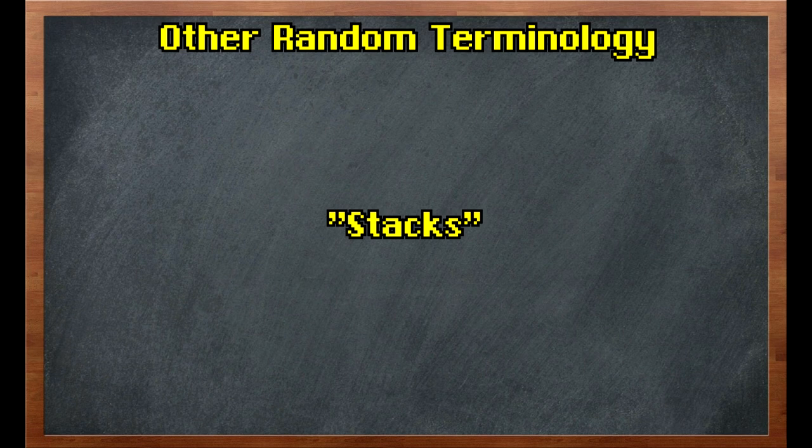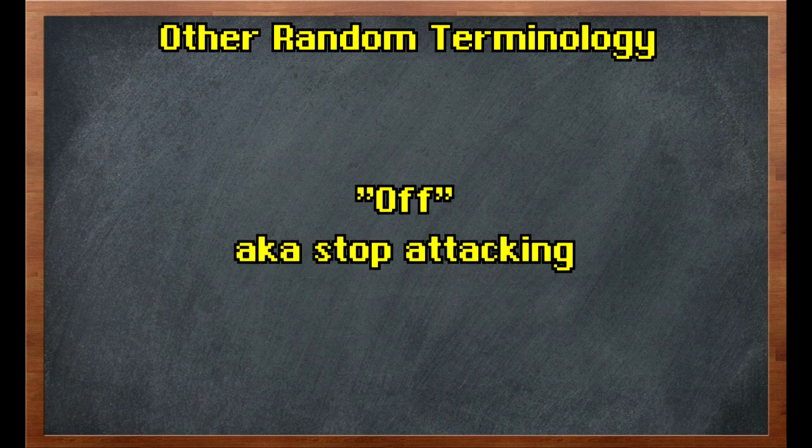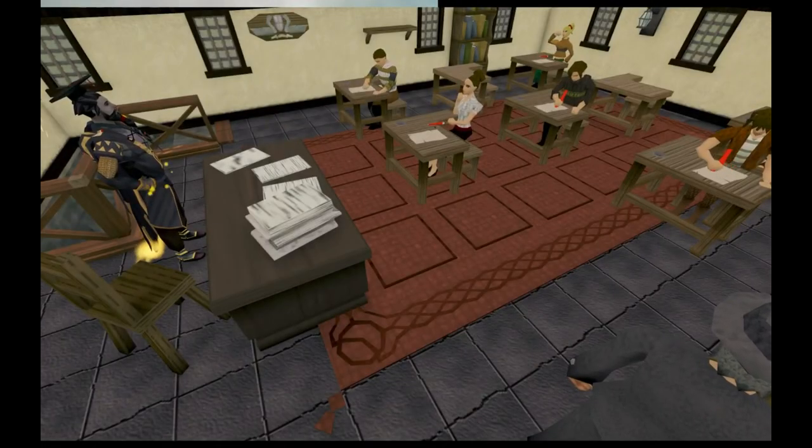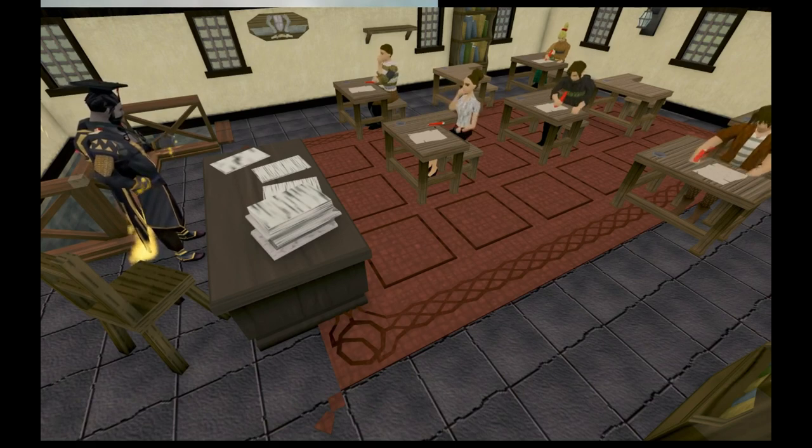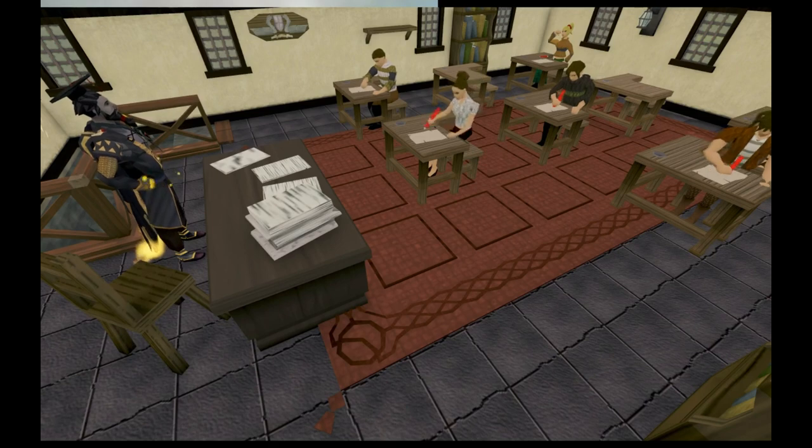The term stacks is used in two contexts in PVM discussion. The first is usually the Storm Shards ability, where each use applies one shard to the enemy, stacking up to 10, which can then be activated by Shatter to deal damage. The second is any boss mechanic applied in increments — for example, each attack Yakamaru deals increases the damage you receive from all his attacks, and people call these damage stacks. Beastmaster and his pets have similar damage stack mechanics, and Greg has abilities that gain stacks as he consumes red ghosts. Finally, 'off' is used in the context of any boss that has a reflect mechanic and simply means stop attacking. Thanks for watching — if you think there's something I missed, drop it in the comments below and I may revisit this in a second video.